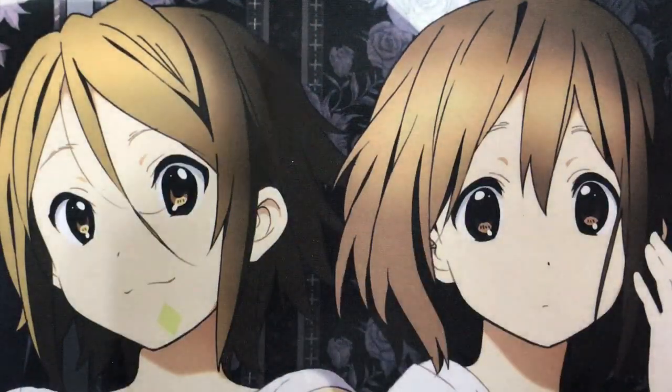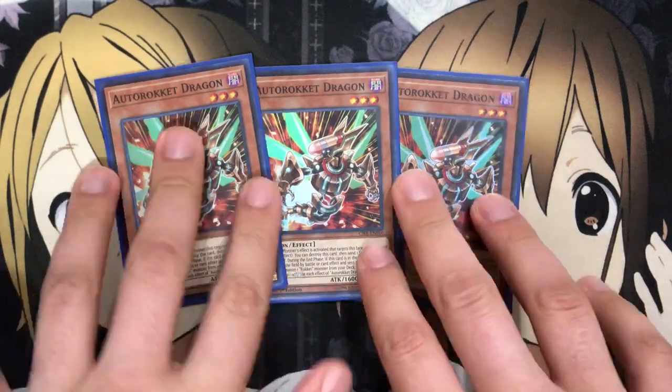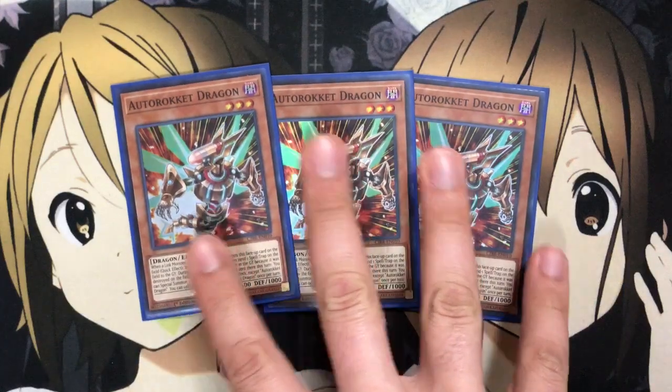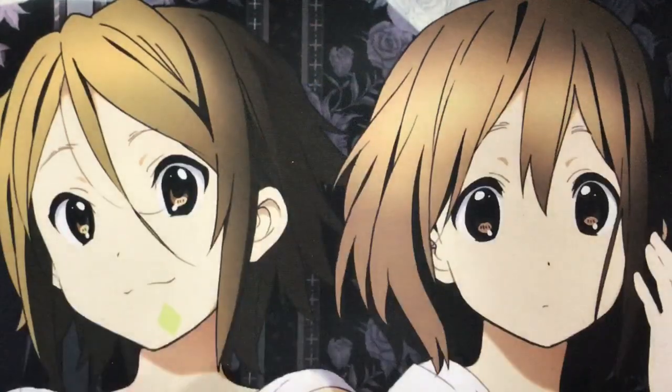And also three Autorocket Dragon. With Autorocket Dragon, his effect is when this face-up card - you can destroy this card, then send one spell and trap card on the field to the graveyard, and then he has the same special summon effect when destroyed on the field by a card effect and sent to the graveyard. You can special summon any Rokket except Autorocket Dragon. Three and threes of both, just because we have things that can handle spell and traps and monsters, and it sends them to the graveyard, so you can stop destruction effects as well, which is very good to make use of.